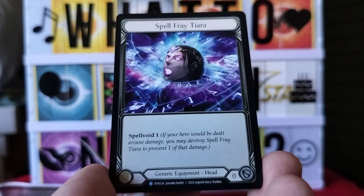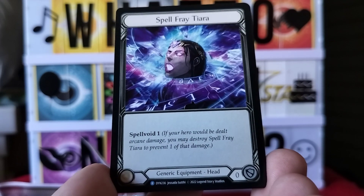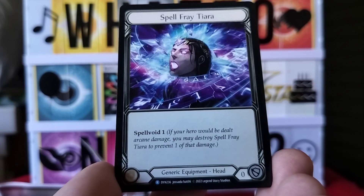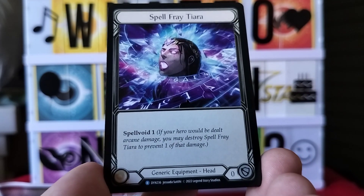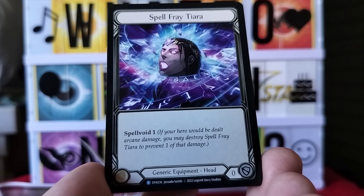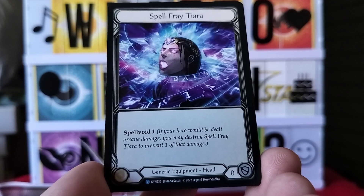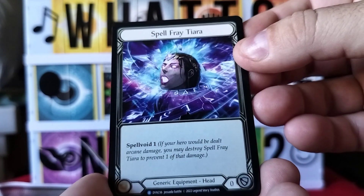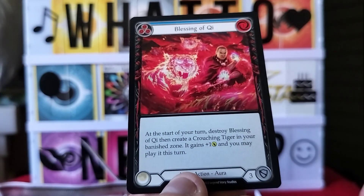Next card is Spell Fray Tiara — a generic equipment head. If your hero would be dealt arcane damage, you may destroy Spell Fray Tiara to prevent one of that damage. You might be able to save yourself!